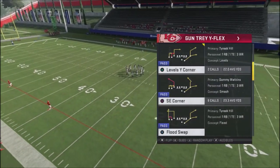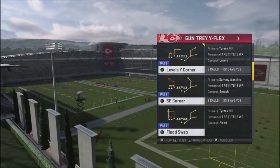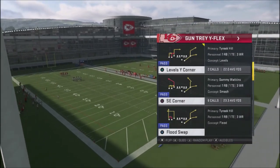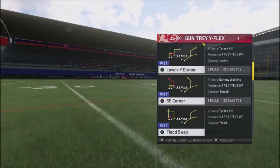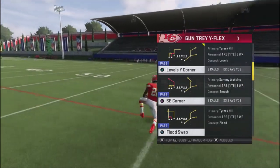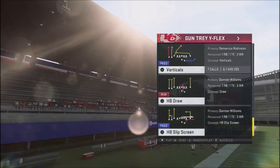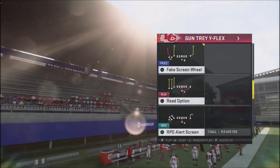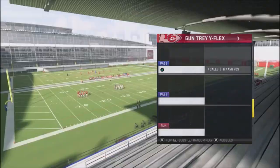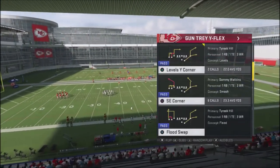I've had multiple subscribers and patrons request a particular defense to shut down this pro-style offense out of Gun Tray Flex. The play combination historically is going to be Levels, Y Corner, SC Corner. We're going to concentrate on three of the most popular plays: Dagger, SC Corner, and the Levels concept.